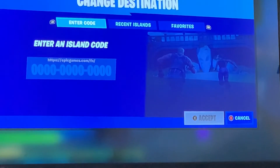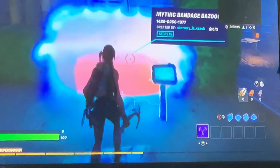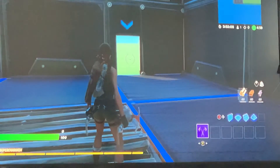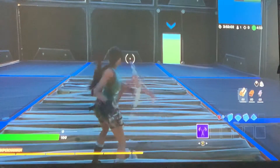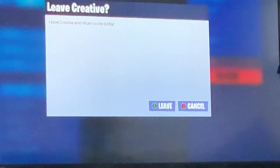The code is 1489-0266-1377. Once you enter those numbers into the enter island code, this will pop up. You guys can enter the island and show whoever you want the mythic bandage bazooka. We'll probably put the code in the description of the video. This is Detective GBB, going out.